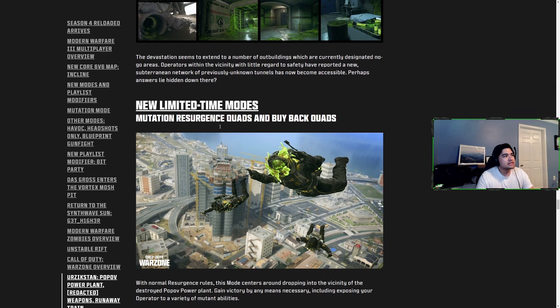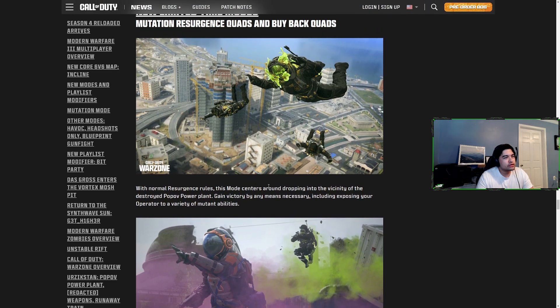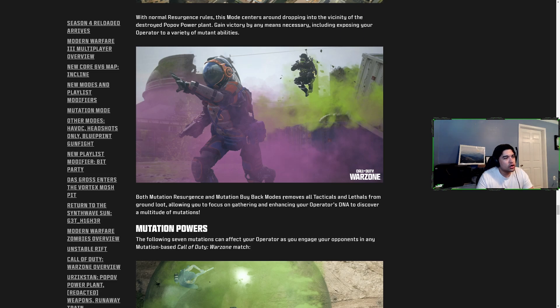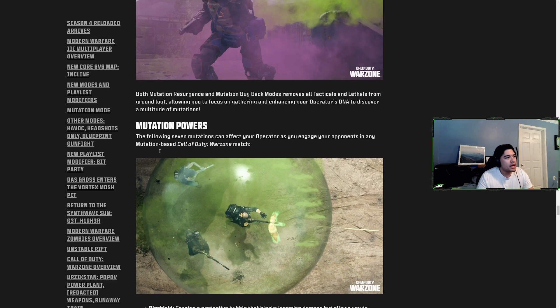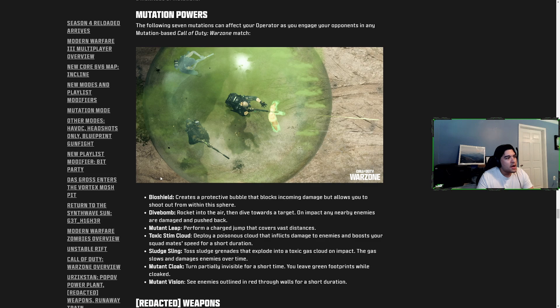We're getting new limited-time modes: Mutation Resurgence Quads and Buyback Quads. These modes center around dropping in near the destroyed Pop-Off Power Plant. Both modes remove all tacticals and lethals from ground loot so you focus on gathering and enhancing your operator's DNA mutations. There are seven mutations: Bio Shield creates a protective bubble that blocks incoming damage but lets you shoot out. Dive Bomb rockets you into the air and then dives toward opponents, damaging and pushing back nearby enemies. Mutant Leap performs a charge jump covering vast distances.